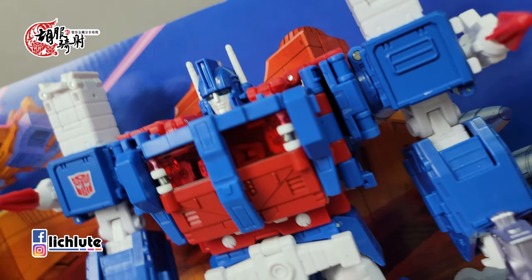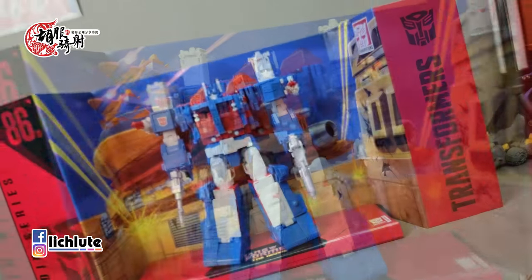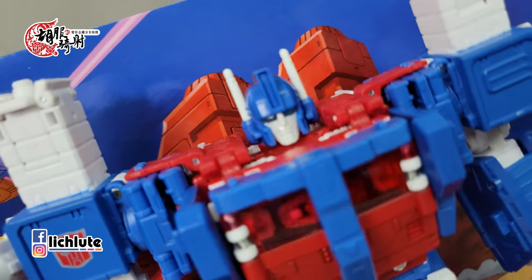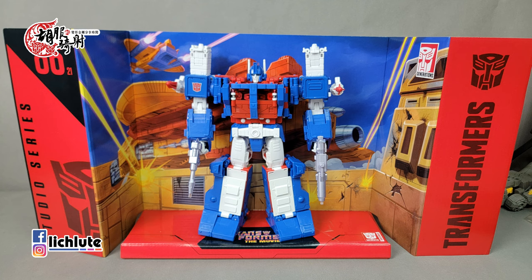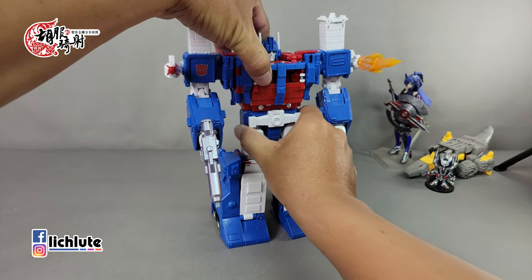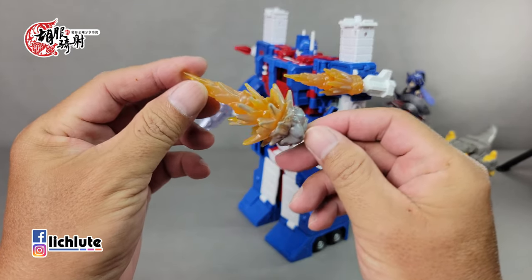欢迎各位再次收看胡福奇车的并行金刚飞翔时间，这是我们1702期的节目。我们今天调一个博派的第二号人物Ultra Magnus，这款玩具是Commander Class，现在的Commander Class是比Little Class还要在网上提高一个等级的。我的入手价格台币是2450块钱，大概人民币不到600就入手了，目前大家对它的评价可以说是很高，我自己也是比较喜欢的。